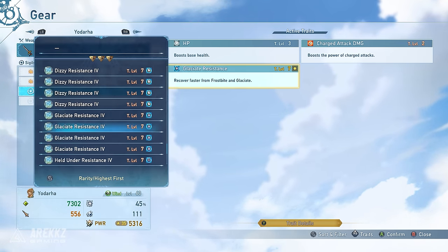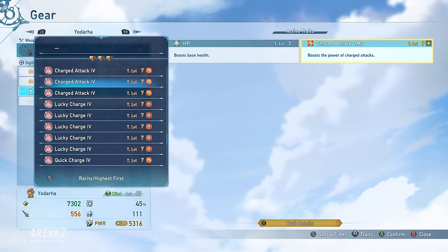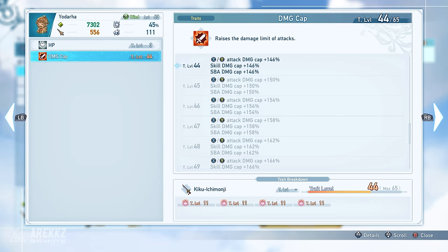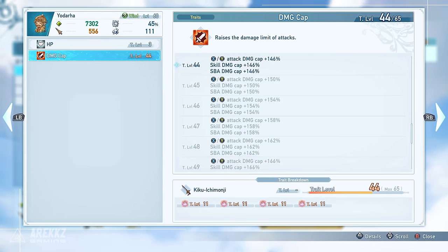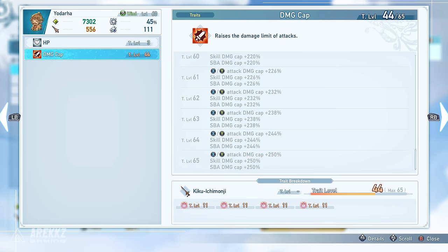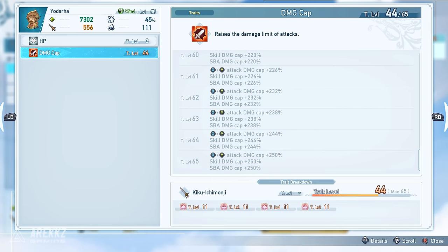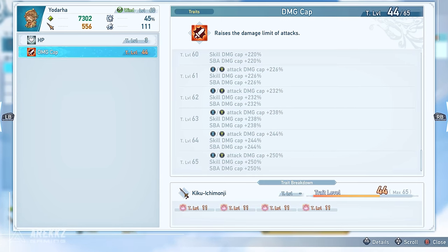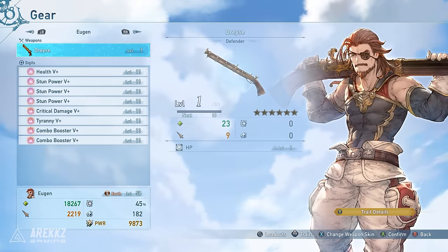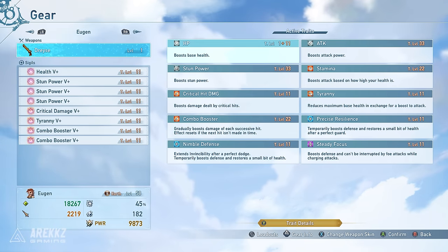But when you get to the end game, you'll be getting sigils that can be maxed out to 15 levels on each one, making it much easier to reach the cap. For example, the damage cap sigil has 65 levels in total and each level will raise your damage cap, so even with legendary sigils you will need to equip quite a few of these and upgrade them to ensure you're hitting the highest damage possible. You can see what a sigil does and your current level by going to the sigil menu and selecting gear info or trait details for more expanded information on each one.